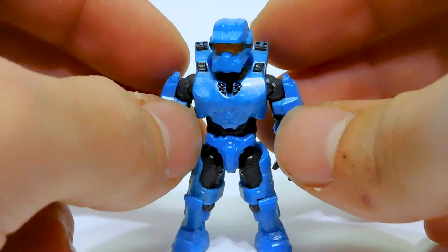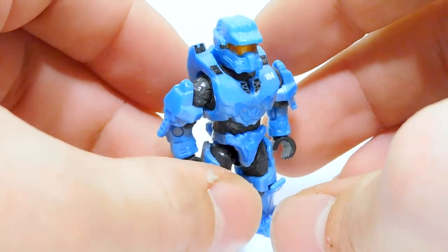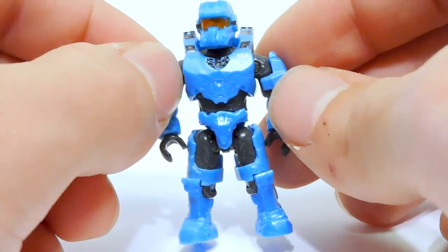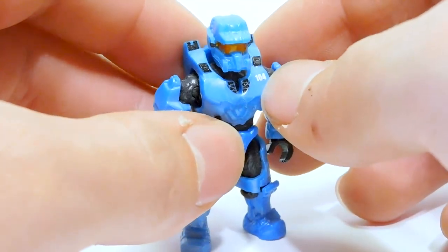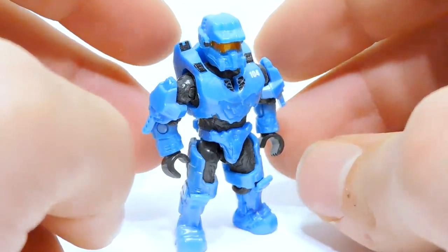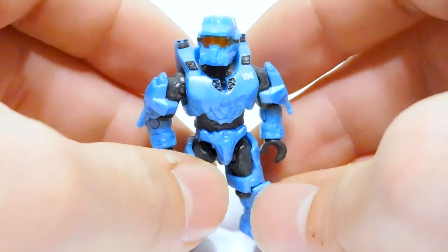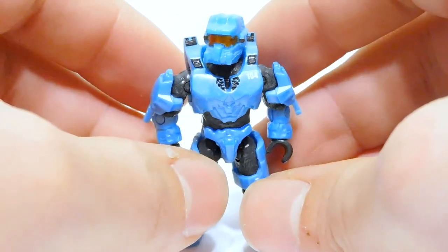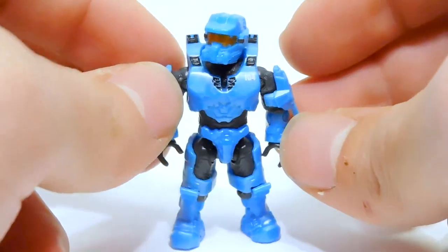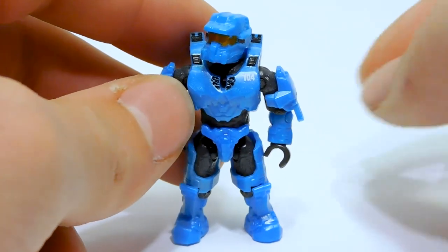This version of Fred comes in a very light shade of blue, which is pretty accurate to all the source material we've seen. It's kind of a nice metallic — there's some metallic flake in there, it looks really cool. He has the 104 print on his chest, which is actually inaccurate, surprisingly. He shouldn't have that there. Apparently he does not have the number in Shadows of Reach, according to the new Halo art book. I don't know why Mega went with that. Maybe they were going off of the Halo Legends version. But he has it, it looks cool, so I'm fine with it being inaccurate in that regard.